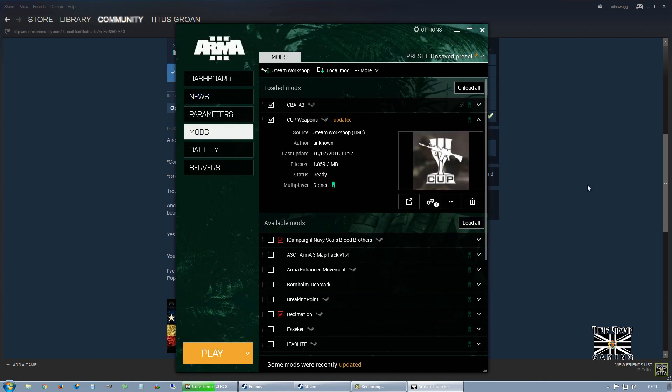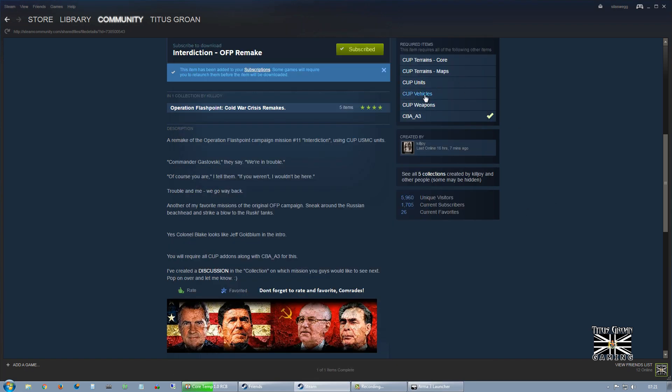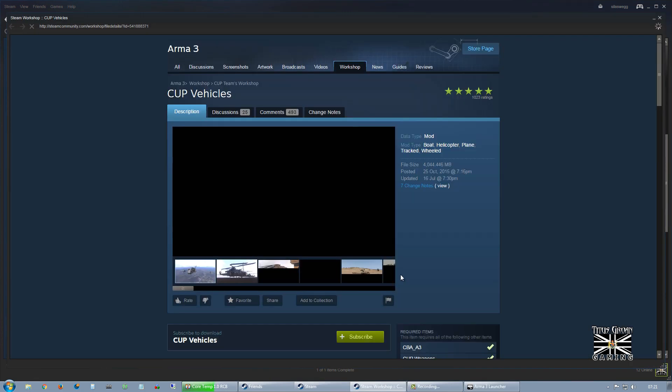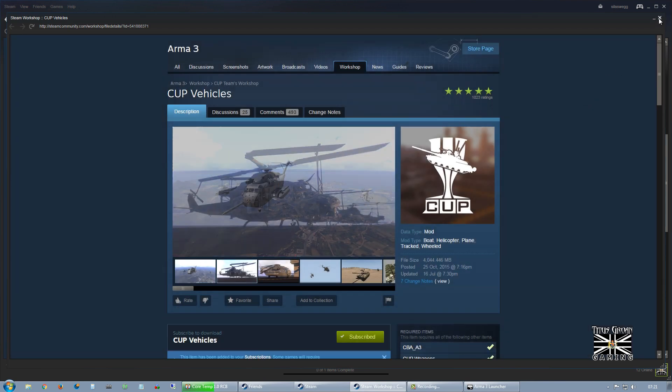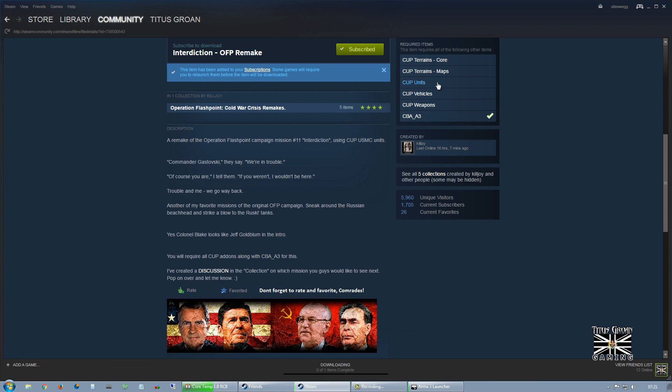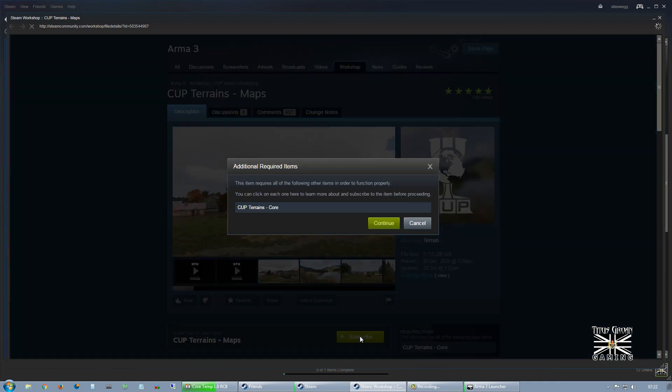So we're going to need to download the others as well. We'll do CUP core — yeah, okay, we'll just do these. Subscribe to all of them. There we go — CUP units, that gets cup units as well. CUP maps — I don't think this will require anything apart from CBA.